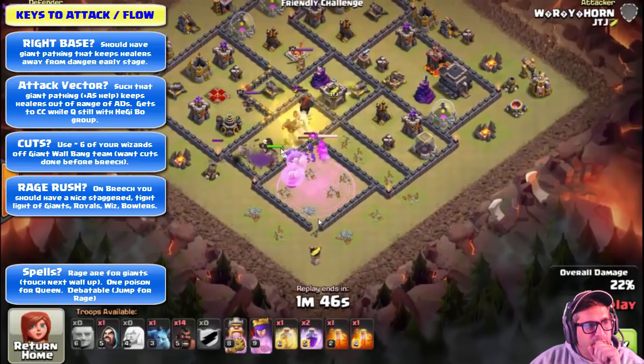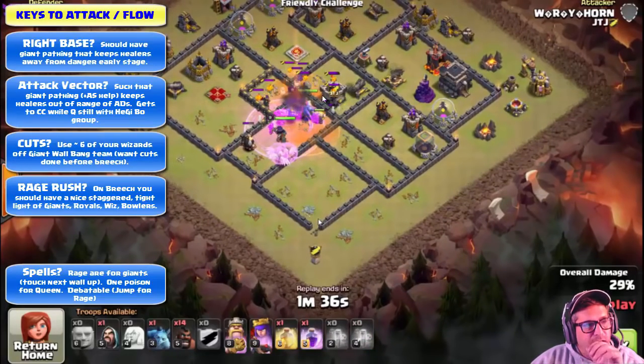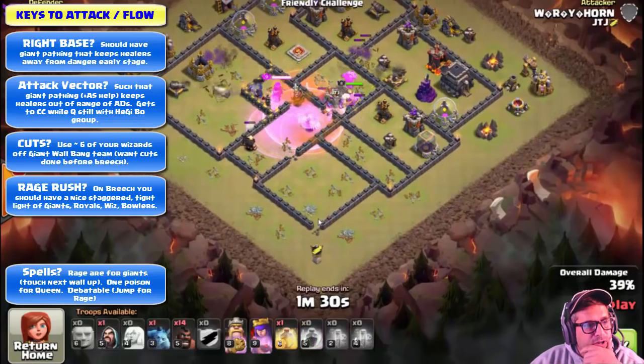They went the other way — moving through and doing that tier flow. A notable point: when the CC has a hound, you want to engage it such that the queen is involved and any remaining wizards can handle it, because the hound pups that pop can really tear down your bowlers even with healer support — especially when the healers are being buffeted by an air sweeper. Taking down the AD and the air sweeper before you get to the CC itself is a great idea if that air sweeper is going to push your healers.